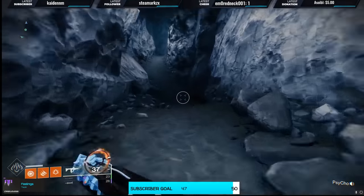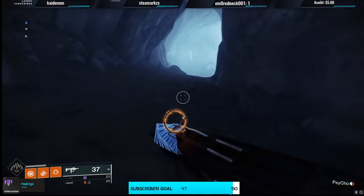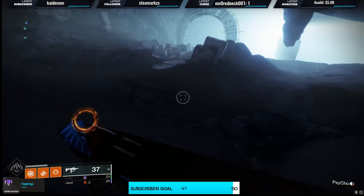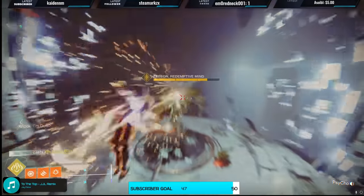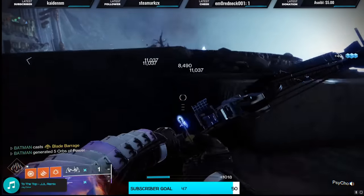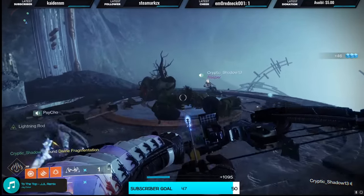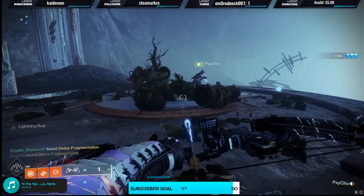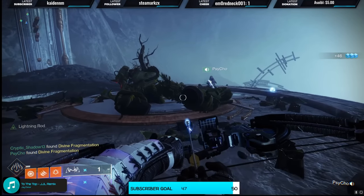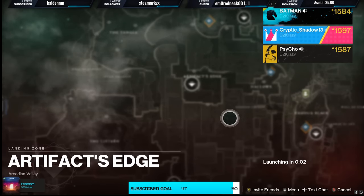As you make your way down, you'll obviously probably be on your sparrow — it's a lot faster, especially if you have the Always on Time. After you kill these waves, just keep killing enemies at this portal until the boss spawns. Once you kill him, the orb or engram will drop — Divine Fragmentation — and both players are going to pick that up. That's going to start the Divinity quest.